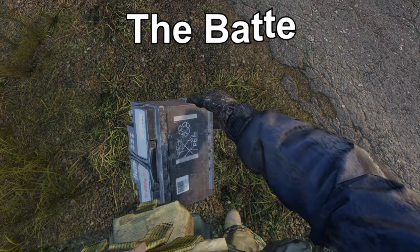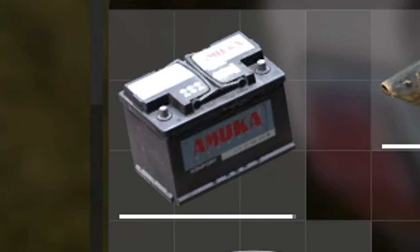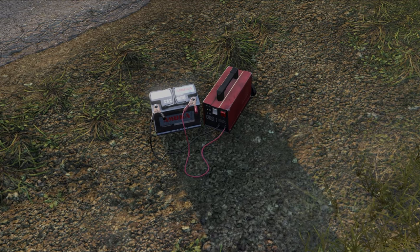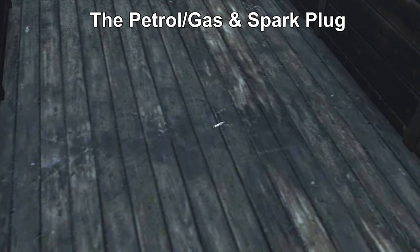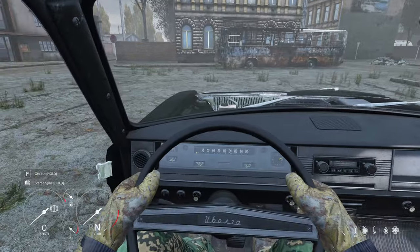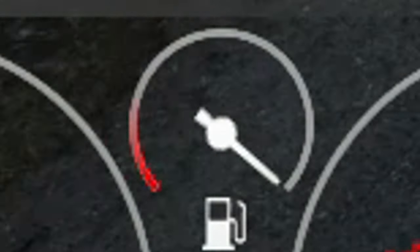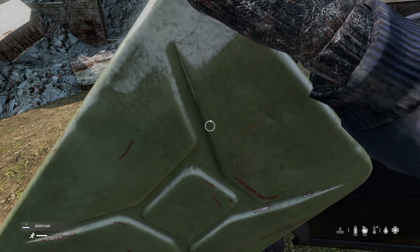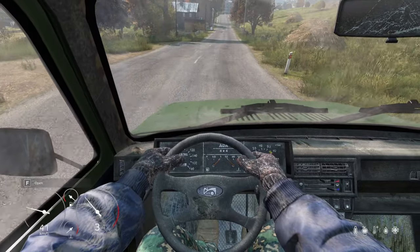The car battery simply requires a charge, indicated by the bar below the battery icon. You can find a battery charger on many servers and attach it to charge the battery to the required level. The spark plug requires no specific additional information. Petrol can be kept in any container, though a jerry can is preferred as it holds the most. The fuel level is displayed in the bottom left above the temperature gauge. To fill up, approach the fuel cap — located in different places depending on the car — put the container with fuel in hand, and click interact.